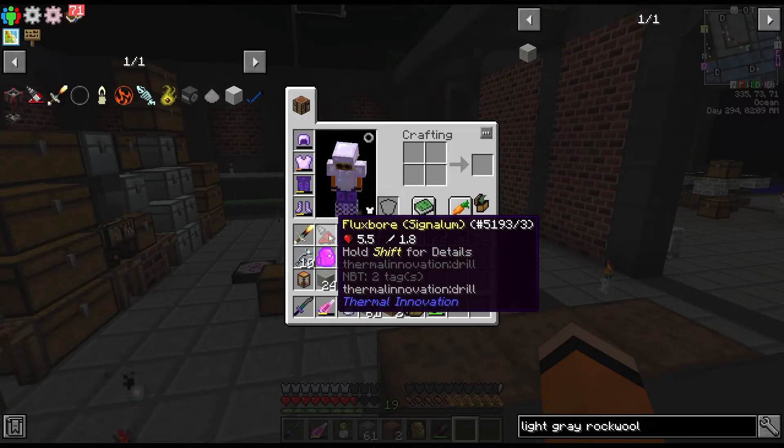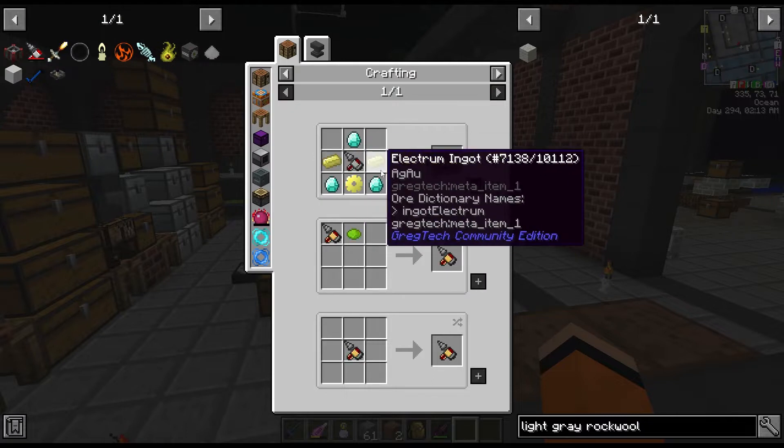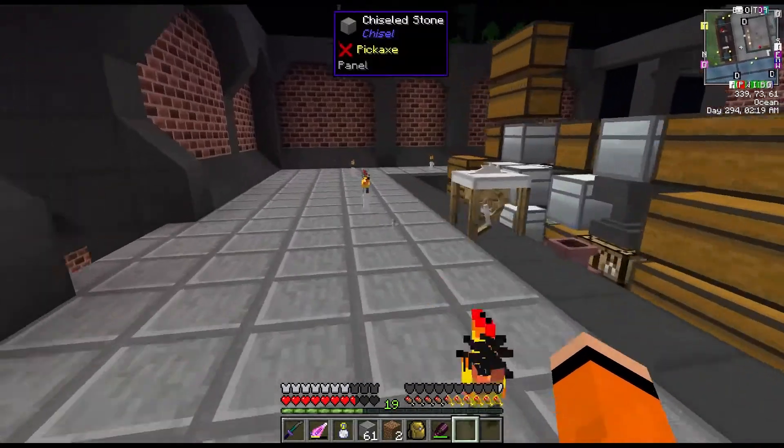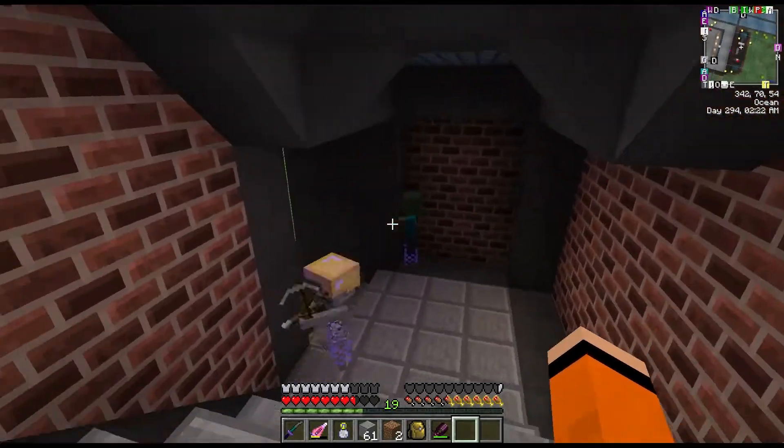I also just got done crafting this fluxbore - I took it all the way up to signalum tier. This isn't too bad a recipe, and it's useful for what I'm going to be doing today, which is building our blood magic altar.